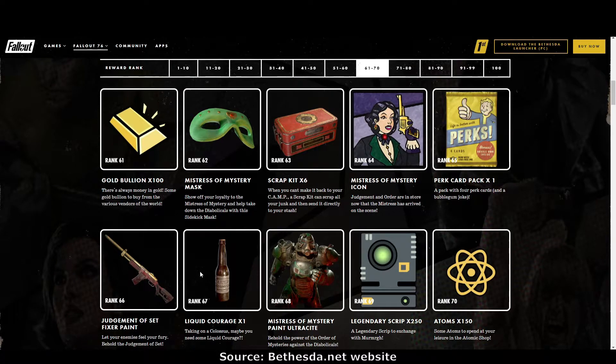Rank 67: one liquid courage. Come on now — I can make those, that shouldn't be a rank 67 prize. Rank 68: the Mistress of Mystery ultracite paint, looks very nice. Rank 69: legendary script, 250 — that's quite a lot. Rank 70: more atoms.